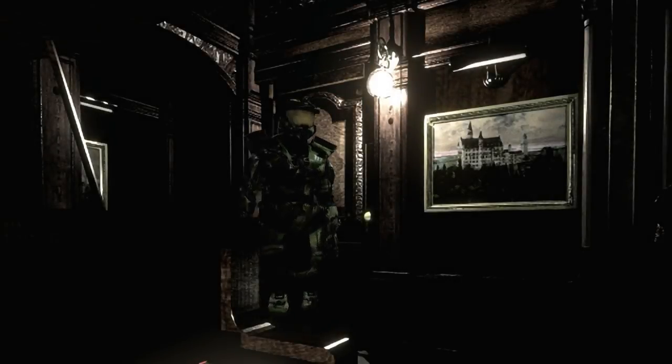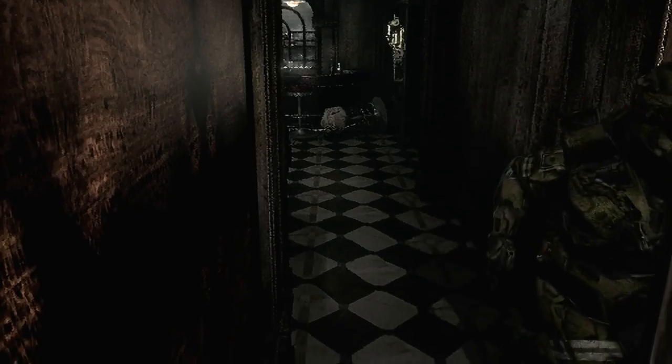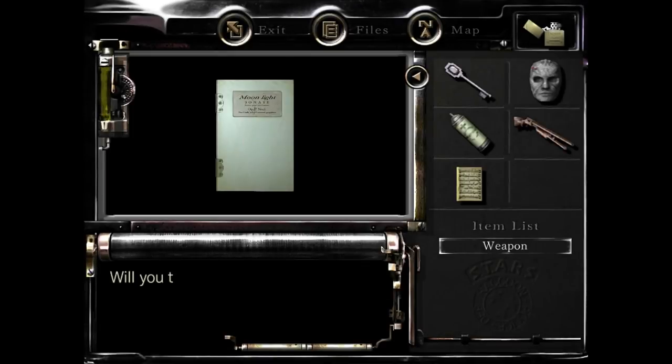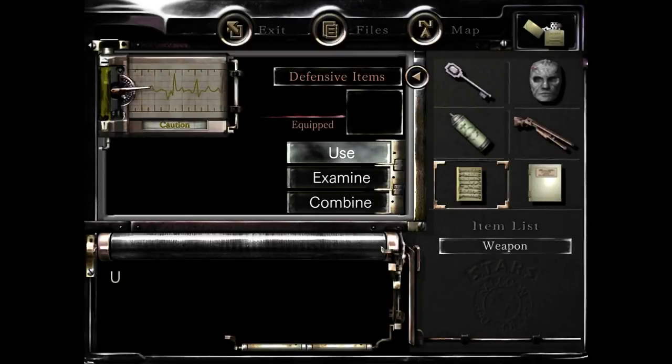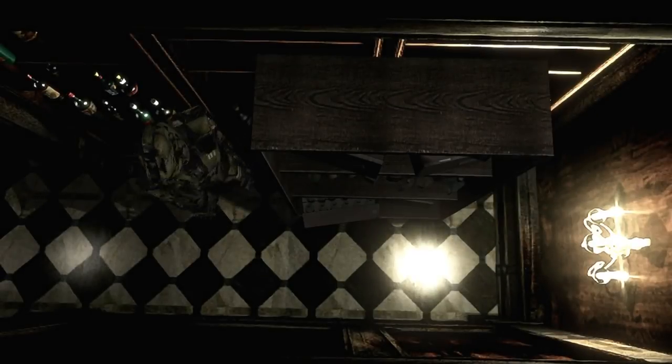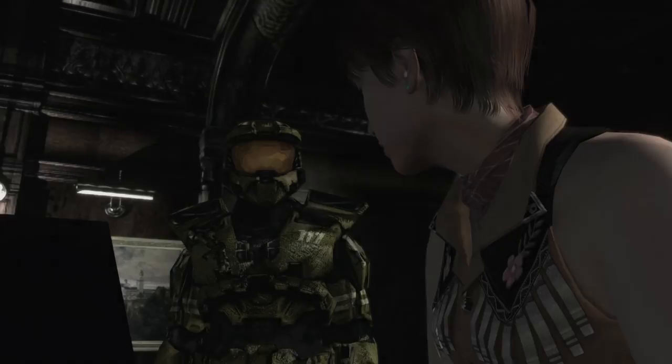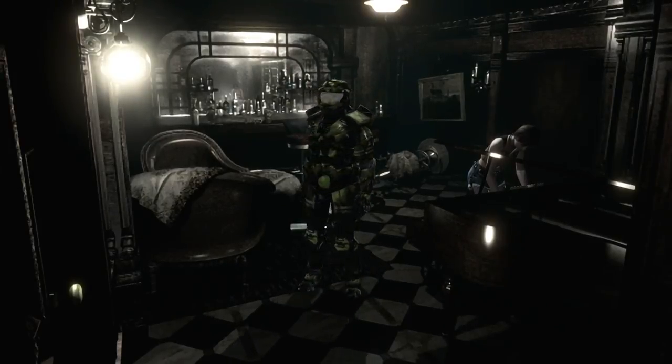Using the mansion key to go into the piano room. Head around here, push this shelf out of the way, and grab the other half of the musical score. Combine the two halves together and use them on the piano. We need to let Rebecca practice, then leave the room. On the way out, the zombie from the dining room is easy from this direction — just stick to either side and he shouldn't get the grab on you. Usually take the right side; he tries to turn around and lunge but you should be fine just running straight past.